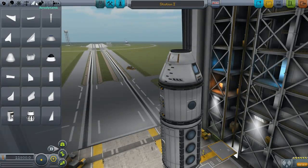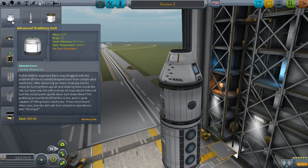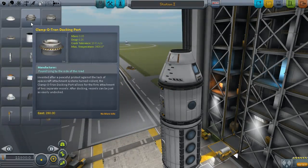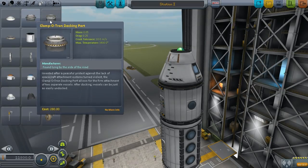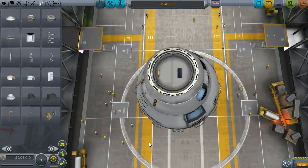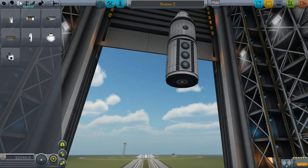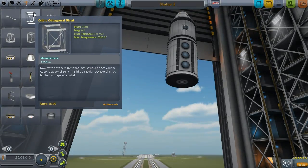I do want to put a docking port up top, even though I probably won't need that. I want to have a lot of docking ports so I can always add on to the space station later. We don't need a grabbing unit — we just need a docking port. Clampatron standard is what we'll be using mostly for this.